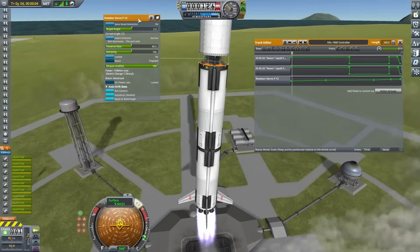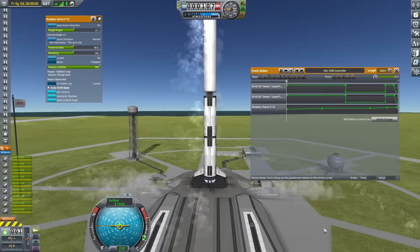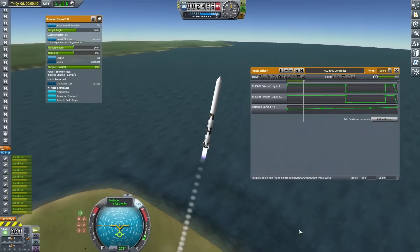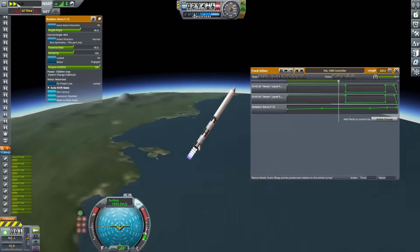In the first test the probe core was mounted upside down, which caused some minor issues, so I ran it back. This time it was looking a lot better — I could see it automatically tipping to the side, which was really good.